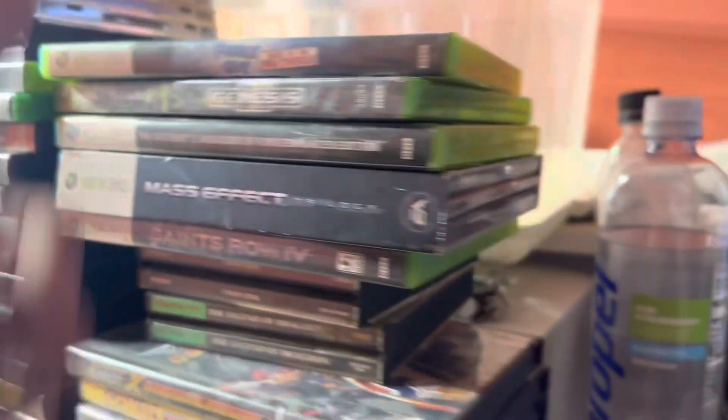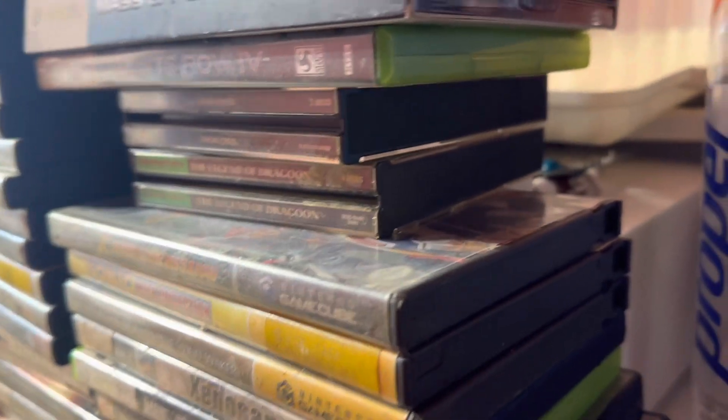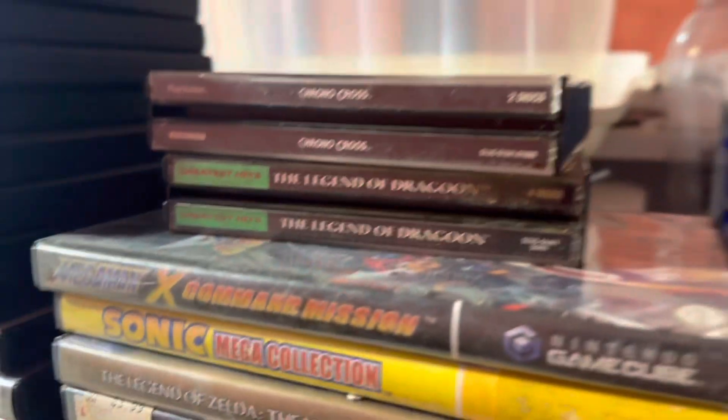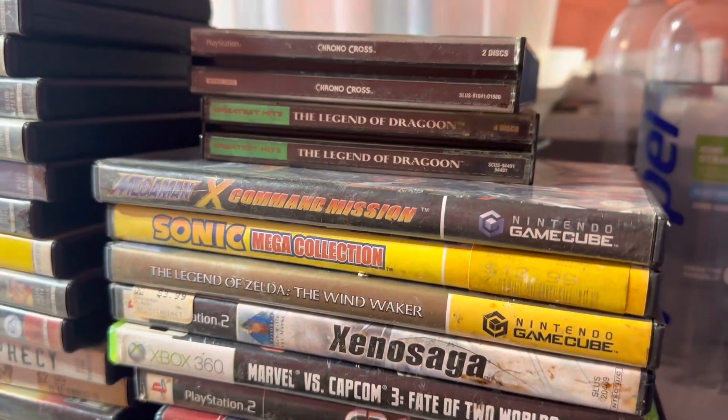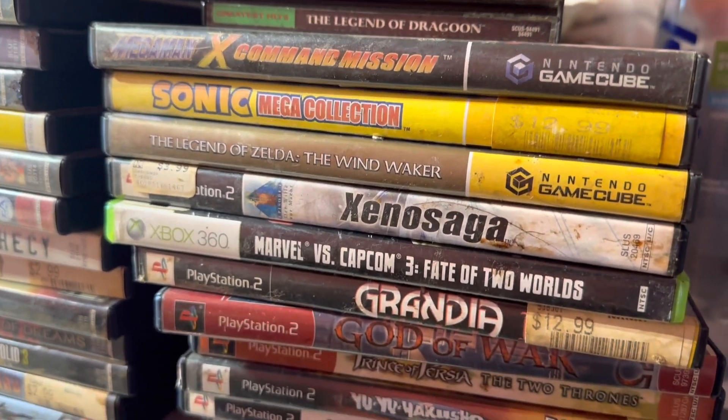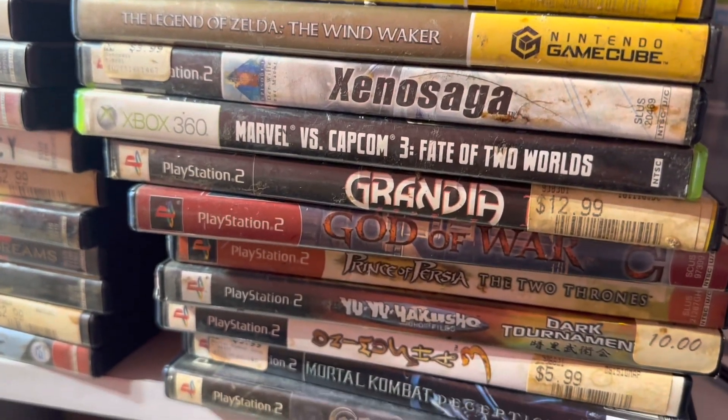Let's go through some of the stuff that doesn't have manuals. Family — it doesn't have a manual. Mass Effect is in there too. This stuff doesn't have manuals: we have Chrono Cross, Dragoon, Mega Man X, Sonic Mega Collection, Wind Waker, Xenosaga, Marvel vs. Capcom 3, and Grandia Extreme.